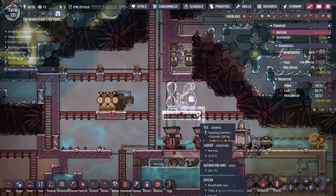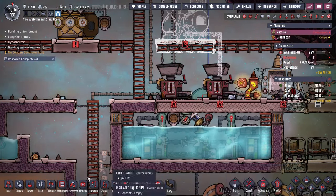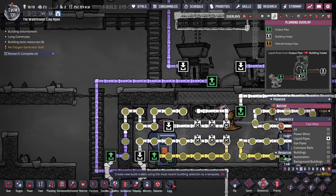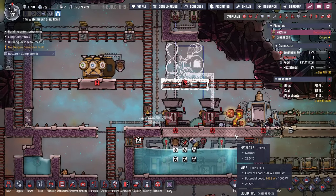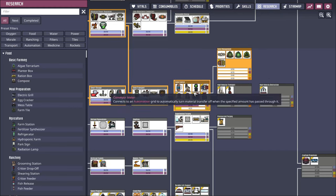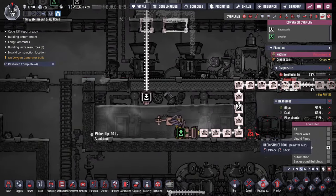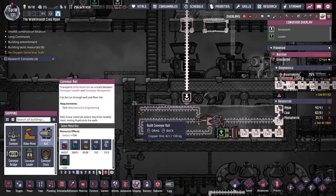I'm just going to hook the glass forge up to the heavy watt wire since it's already right here. The glass is probably going to need to come down and get cooled, and we already have this pool of water here that's pretty cold. The piping isn't great for us to do this right now, so let me redo some of this. I'll snake the pipe through the water enough so we can hopefully cool the glass down quite a bit — it cools down in water pretty quickly. If it were plastic or something it would take a little longer, but it's not really worth worrying about that much.